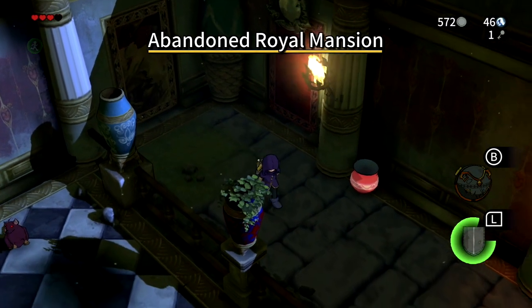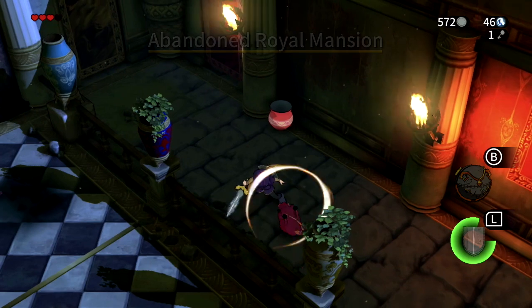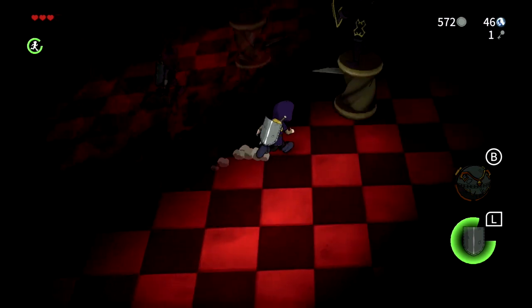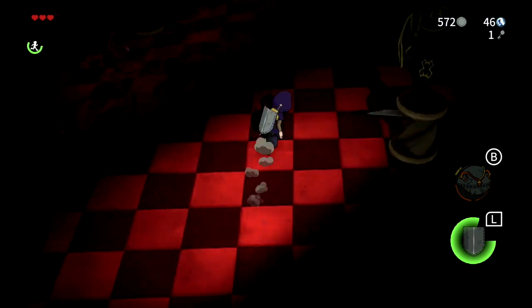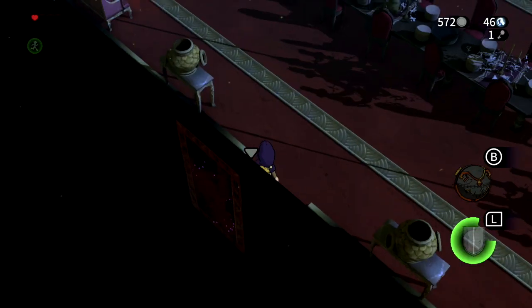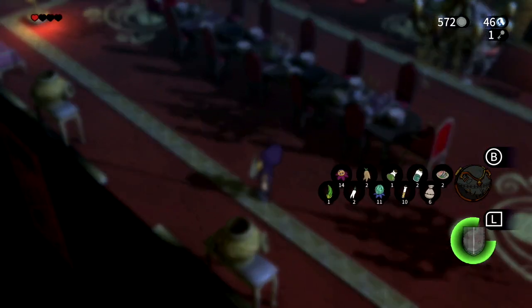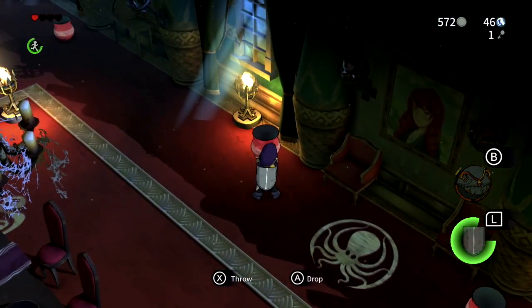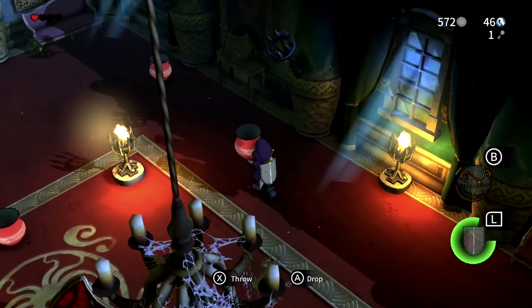I think it might be through that red door because I remember something about not being able to get past. I don't remember what this obstacle is - you just go in random directions, huh? Yes, this is it. I need to throw a pot at the painting, the mirror thing with the purple ghost.